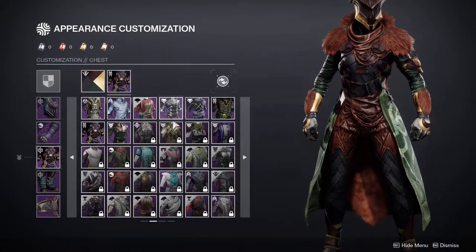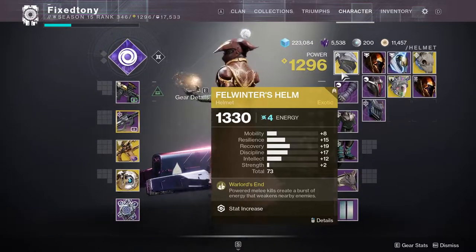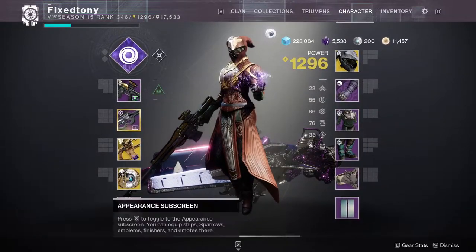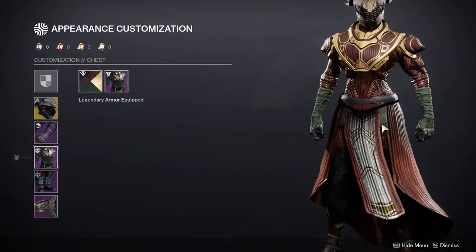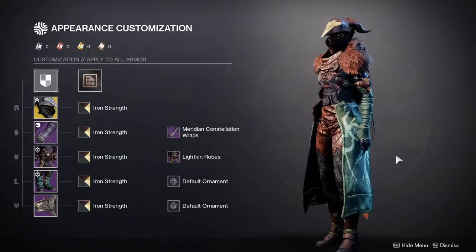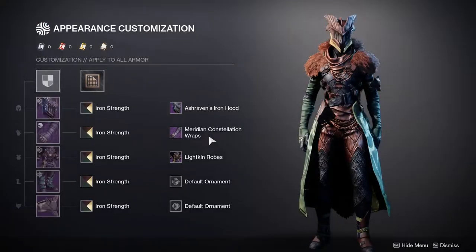If it bugs you, you could do something like this with this helmet. I understand some people would say 'why aren't you using Felwinter's Helm — that's clearly Iron Banner?' It's a little too on the nose because it's literally an Iron Lord's helmet. But if you want to go for it, go ham — I'm not judging. It actually looks really dope, especially with certain combinations.